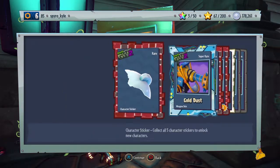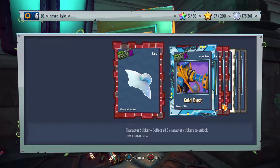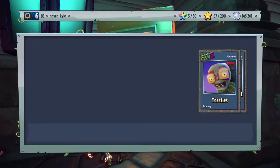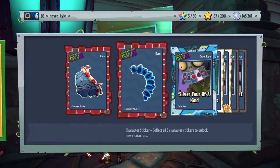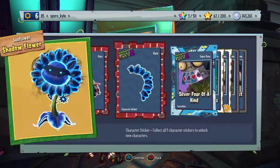Pretty sick. I purposely haven't used him at all on the trials, the hero showcases, or on the new event where you get all the characters to play with for a while. I didn't want to play as him because I wanted to do it on camera. So we got the Shadow Flower, and then I'm one away from that cactus.